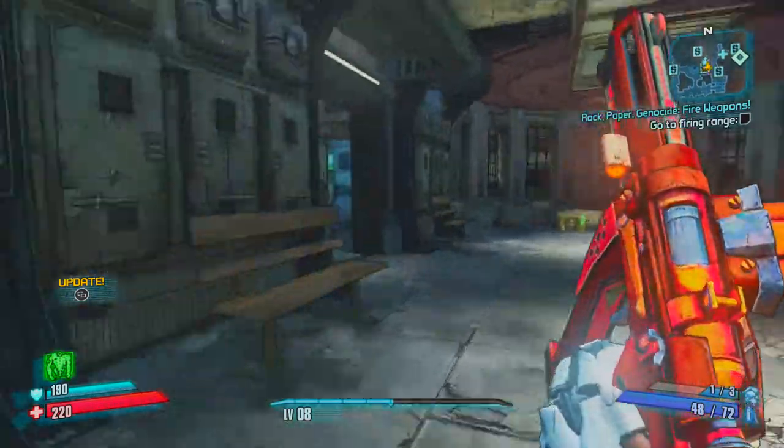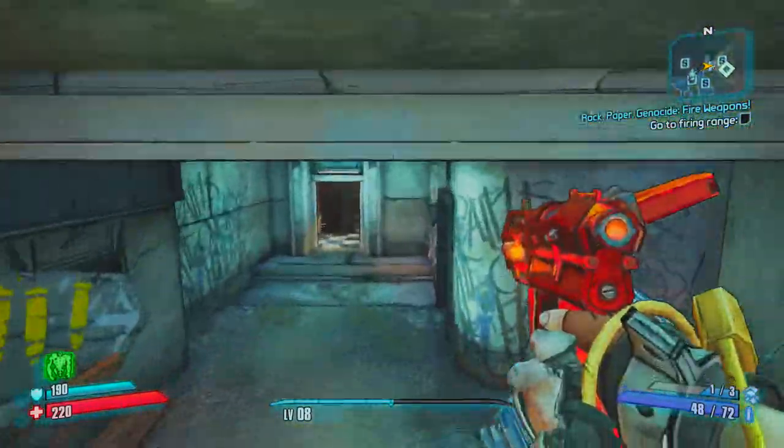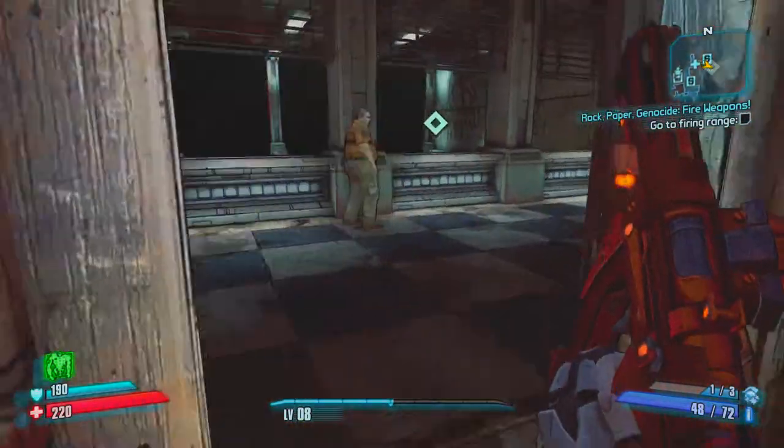Hello everybody, what is up, my name is King Spinach and welcome back to my Borderlands 2 Handsome Collection edition playthrough as Gage the Macromancer. We're gonna do a bunch of quests in Sanctuary today. First we're gonna do Rock Paper Genocide, which is super fast, super easy.